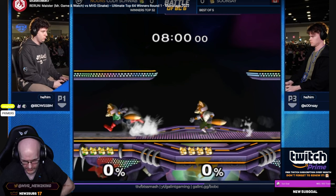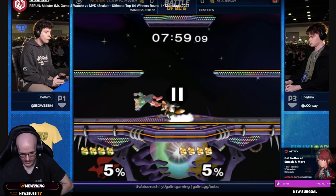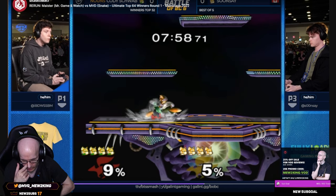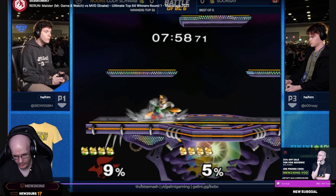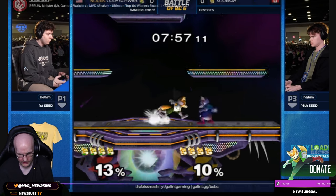Cody is the green fox, Soonsei is the white fox. Cody dash-dances at the beginning while Soonsei goes in for a grab, misses, gets a Nair, but that's actually not safe. He goes in for a shine, jab, but Cody does the amp-tech in place — which is where you hold down on the control stick, down on the C-stick, and press and hold the R button between 1 to 20 frames before you get hit. Then you can tech, probably get a grounded shine, but no — he does full hop drill for some reason. Cody loves short up-airs, which are very effective, but it doesn't work out here.